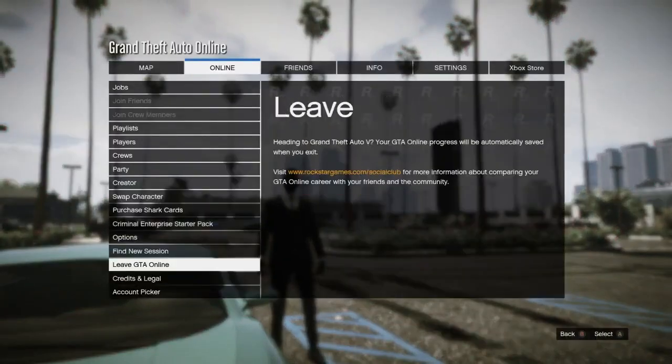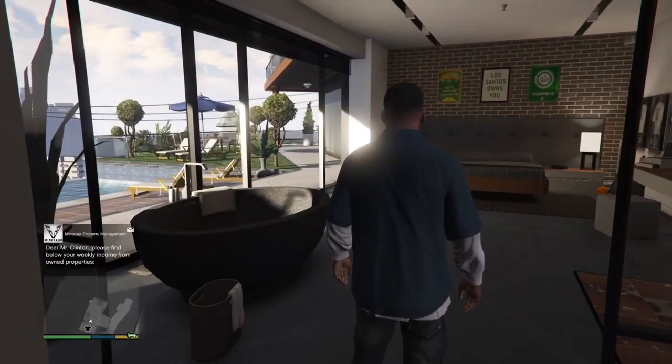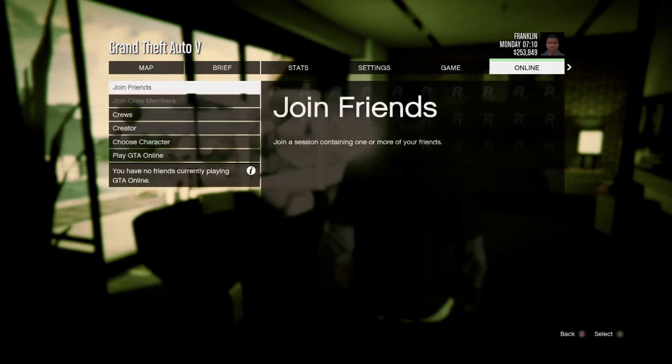Step 1: Now you are going to leave GTA Online. Step 2: Once in story mode, open the map and scroll to online. Press GTA Online, then Invite Only Session.